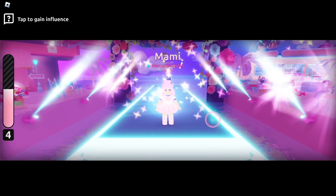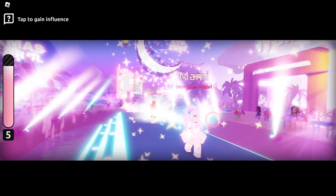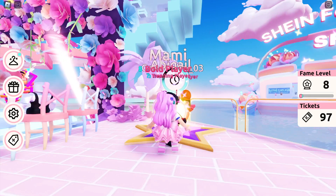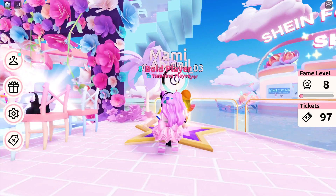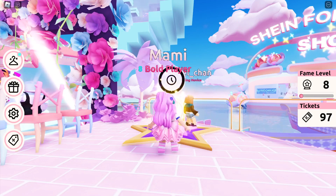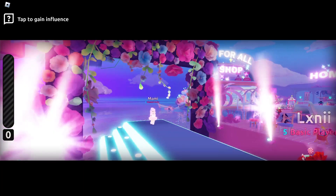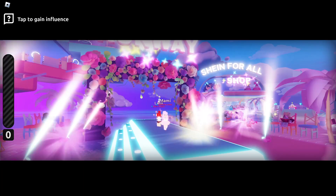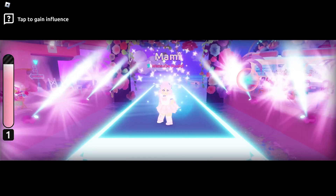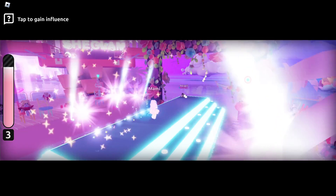I'm sure your score is much better than mine. The runway button has a cooldown of about a minute, so you can explore the map to get tickets or simply wait. The time to get the UGC will depend on your current fame level — it took me more or less 30 minutes to get to fame level 12.